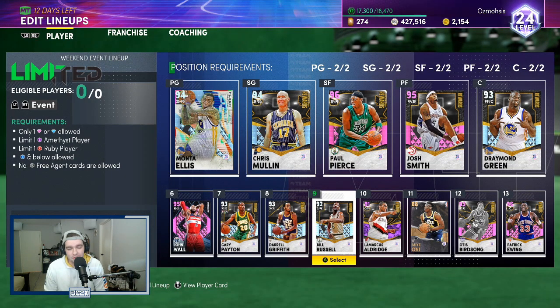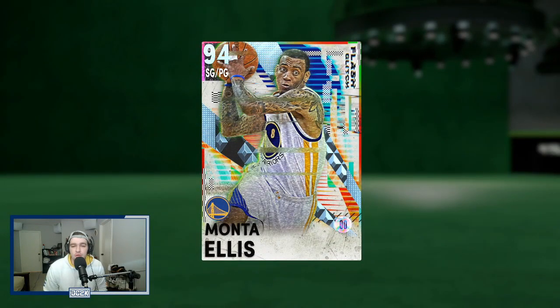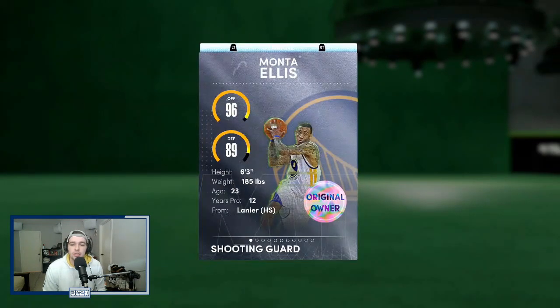Yo, what is good guys? Welcome to another JC2K video. Today we're going to be doing a gameplay on Mr. Monta Ellis, the new glitch card that came out this morning in the flash sets.